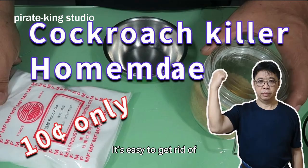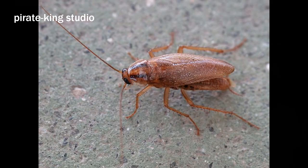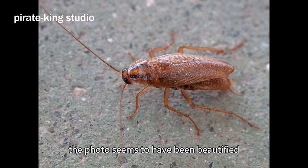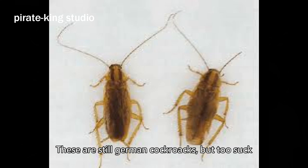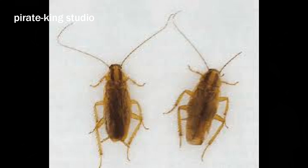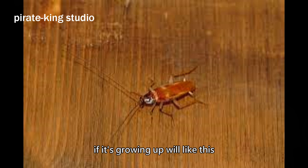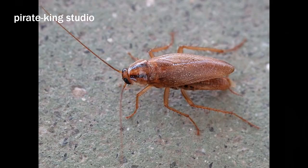This is a giant roach. It's easy to get rid of — just follow the recipe in this video. It's called Blattella germanica, more commonly known as the German cockroach. These are still German cockroaches, about 1.3cm in length. And this is Supella — another main character in this video. It's just a baby, but if it grows up, the two look similar.